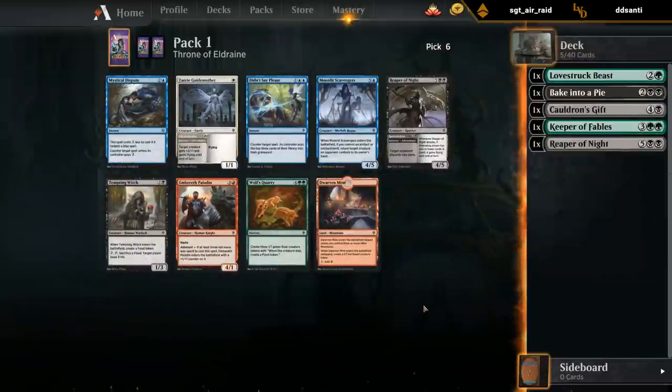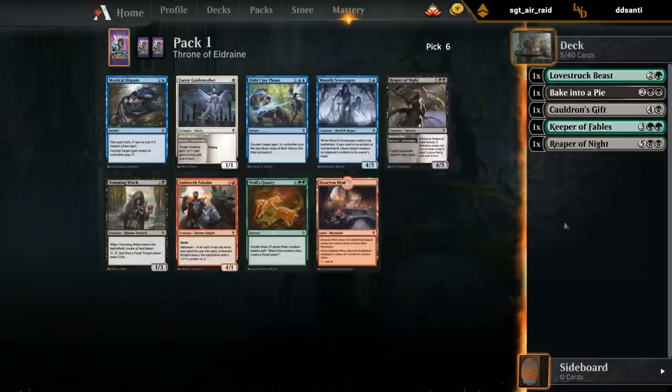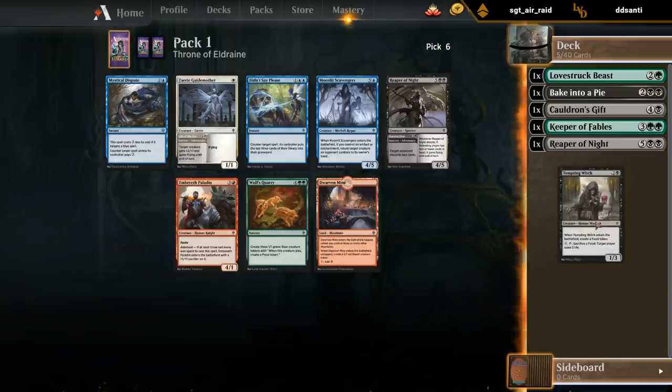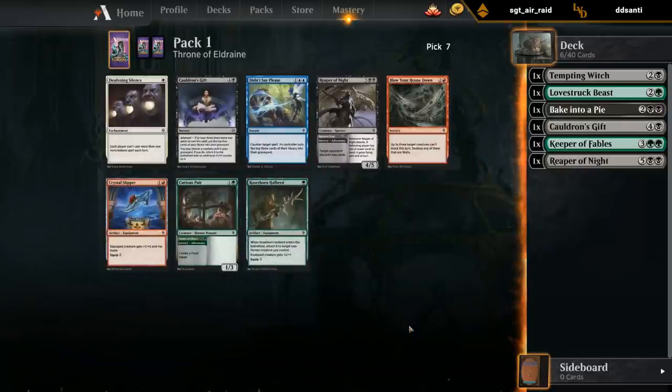A second Reaper might be excessive. Tempting Witch makes food and we can sack food to make the opponent lose three, giving us a bit of reach - though it's only combat damage so the witch ability doesn't count. A second reaper might be overkill and I might get one at some point anyway, so I'll take the witch. We are seeing a couple of blue cards - possible we should be blue-black instead of green-black, but I'm going to keep hopes up for green a little bit longer.